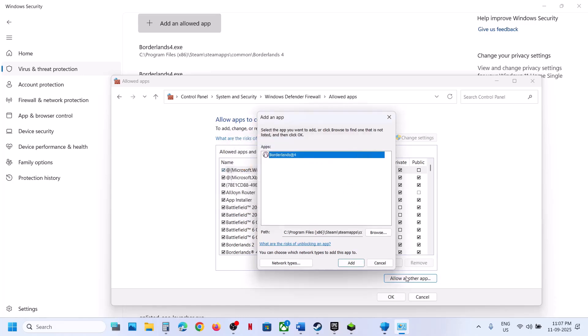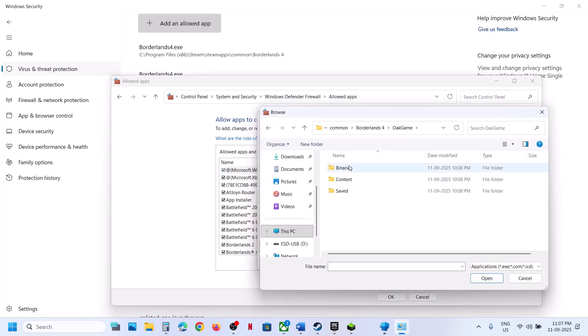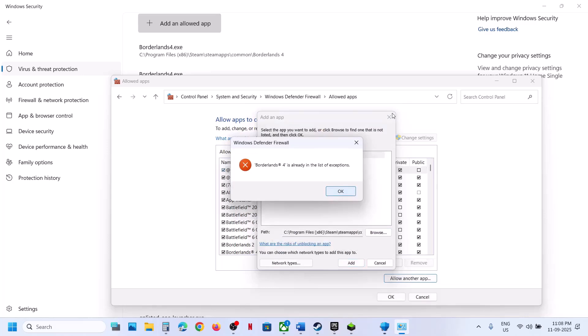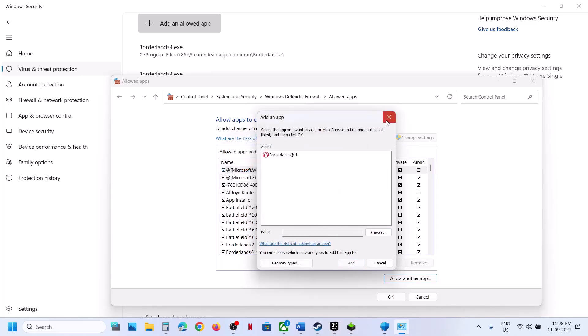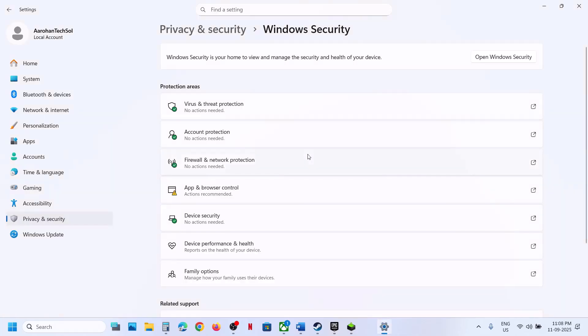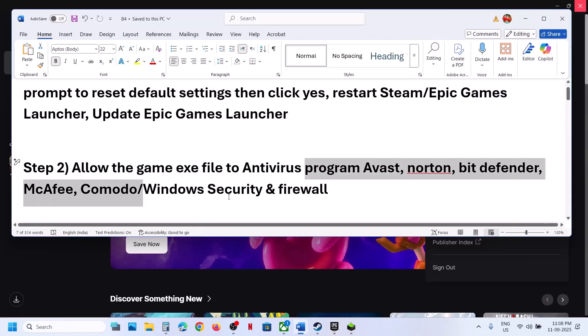Again click Allow Another App, click Browse, open the game's Binaries\Win64 folder, select that EXE file, click Open, then click Add. Once both EXE files are added to Windows Defender Firewall, launch the game and check. You also need to add both EXE files to your antivirus program as well.